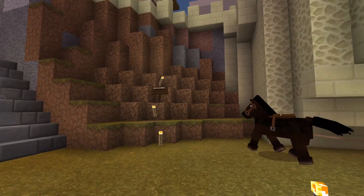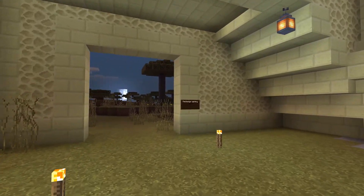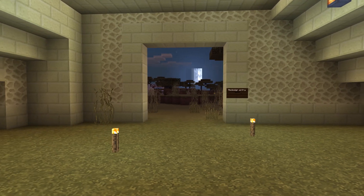Cavalry barracks back into the hill, horse stables back into the hill. And I want to fix up this opening with a gate — something a little more secure.